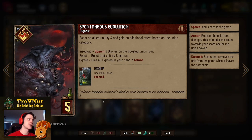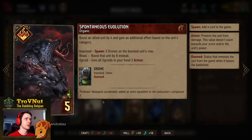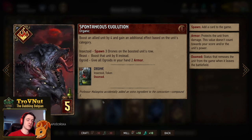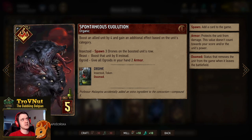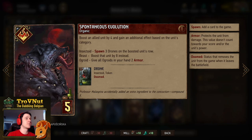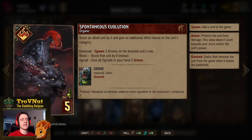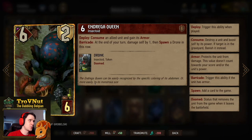Spontaneous Evolution is the second card alongside Arakas Nest to quickly grow our swarm. It's another organic card so we get a drone automatically. We boost an allied unit by 4, and if we do that on an insectoid, we gain 3 drones on that same row — so that's basically always how we'll use it. If you put it on a beast, like the Chimera, you could technically boost by 8, but we want to avoid tall cards in this deck anyway.